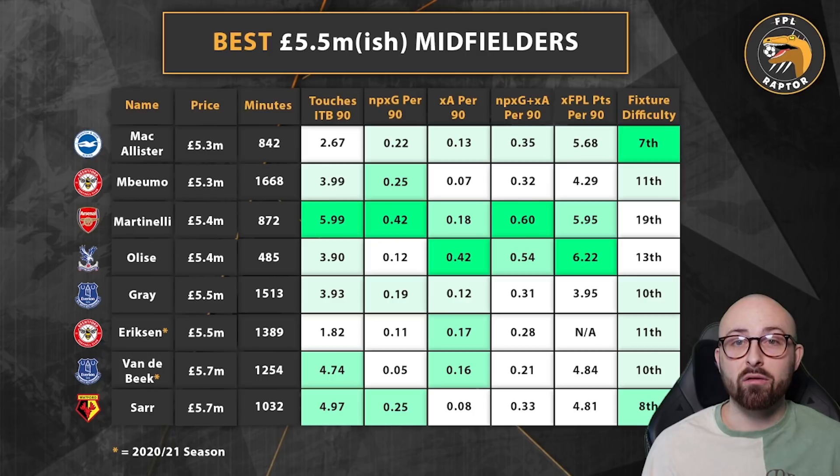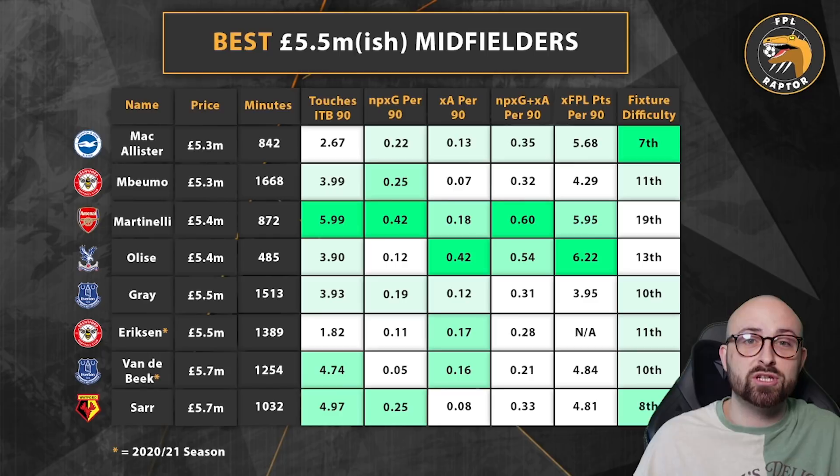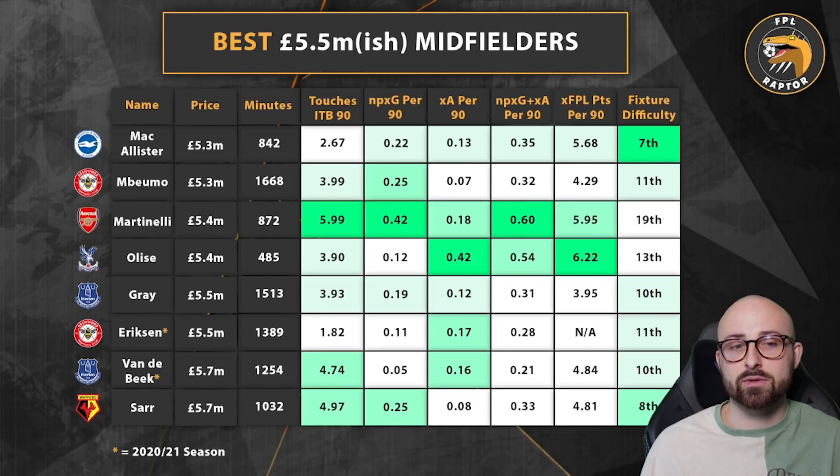Ismaïla Sarr is also on the list at £5.7 million — he'll be returning from AFCON. We haven't seen much of him recently due to injury and AFCON. Before going away he was potentially on penalties and looked decent early in the season: second highest touches in the box per 90, joint second highest non-penalty expected goals per 90. He's probably not the best option on this list, and due to match fitness and coming back into the Watford side he's a wait-and-see, but definitely one to monitor — especially with Watford having fixtures to be rearranged.